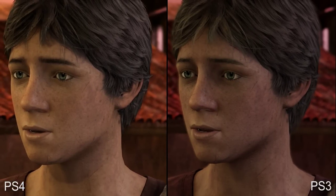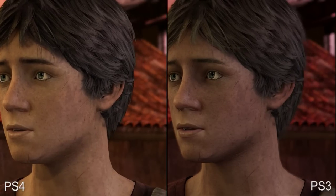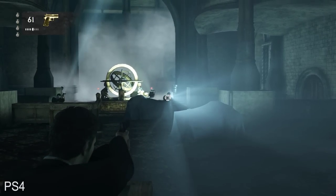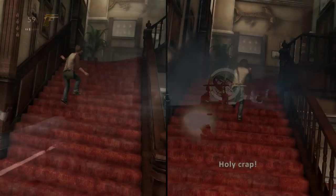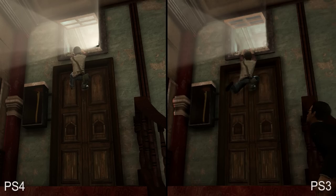Looking again at young Drake, while video compression makes this difficult to say for sure, it does appear that we might actually be seeing improved subsurface scattering on his face. Another improvement we noted involves volumetric lighting. Uncharted 3 makes great use of this effect in a number of situations, and on PS4 the implementation is of higher quality. When objects pass in front of these light beams, we see artifacts on PS3 as a result of the lower precision.